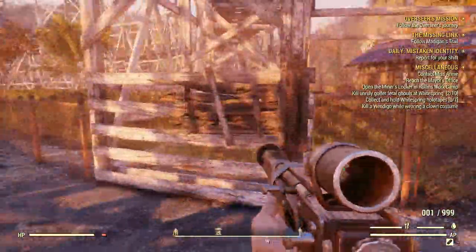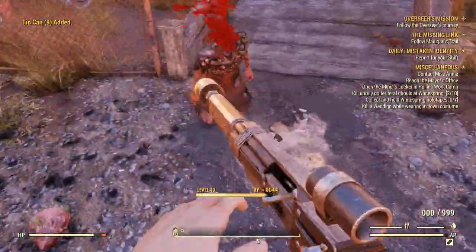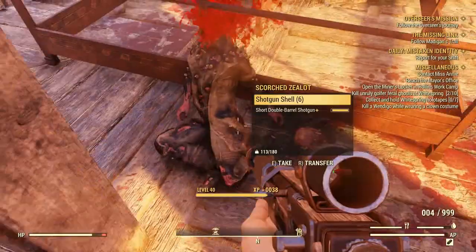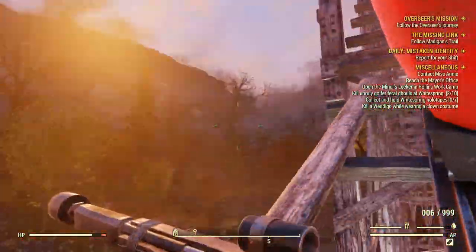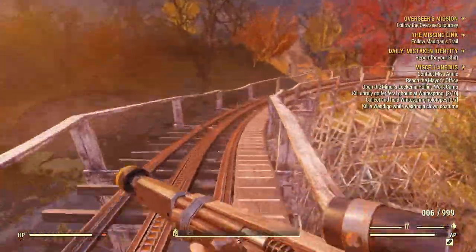I've just been clearing those out while explaining. What you're going to do is run down this pathway. I'm going to clear the scorched out so we're not using up a bunch of mats from them shooting at us. Come up here and keep clearing. Now we're going to go out on the tracks — you can go either direction, but going that way is a much longer route. What I tend to do is come over on this side, jump up onto the track, and get over the wreck to this side.